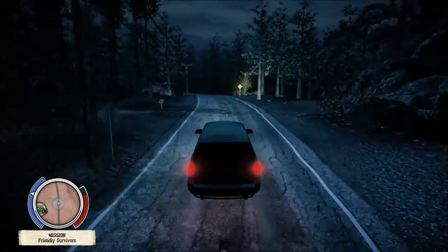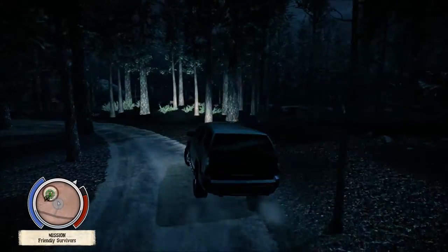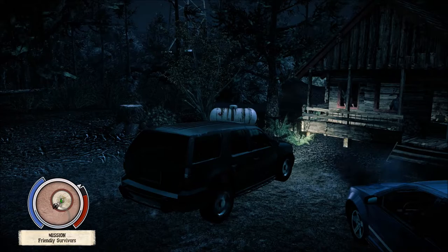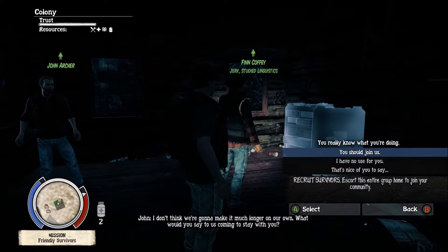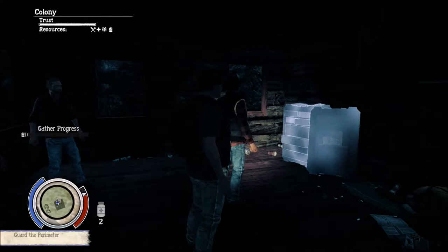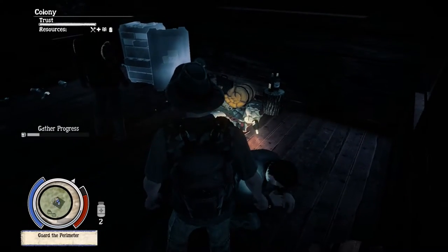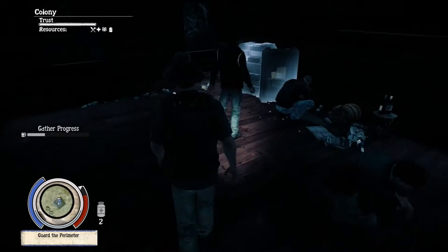Alright. Little mailbox is the little marker there — say hey, this is important, go to this place. Alright, have them join us. Alright — Finn Coffee. Jerk studied linguistics. You should join us — thanks, you just saved our lives. Wait a minute — is that Jacob? That can't be Jacob. Let's do this quietly, folks. That can't be Jacob — no, that's some other guy.